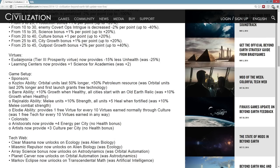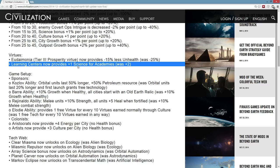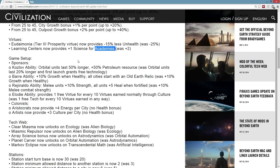Virtues: Eudaimonia, the top-tier prosperity virtue which gave 25% less unhealthiness, is now nerfed to 15%. It was a pretty significant boost to healthiness. I'm not sure the nerf was truly required — early on it felt like it was pretty strong, but on further playthroughs the other virtue trees start to seem a lot more appealing, so I guess it's fine. Learning centers now provide plus 1 science for academies instead of plus 2. I never really took advantage of this, but I guess it could have been quite a lot of science — so maybe it would have been pretty brutal.